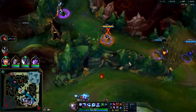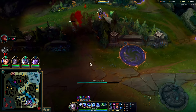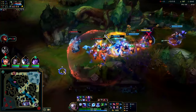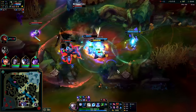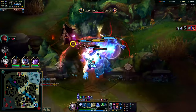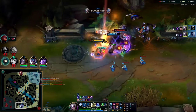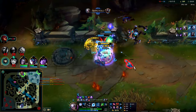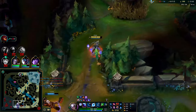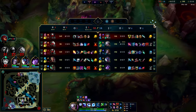The echo slow got me — that sucks. Karma didn't get a ward down before she died, that's good. Q, W. This is good. This is awkward. It works though — that was a good Taric R. Auto, Q, E, R — the R was a little late. I honestly thought Taric wasn't going to R so I was hesitant to commit there. I have absolutely zero faith in his R-pressing abilities.